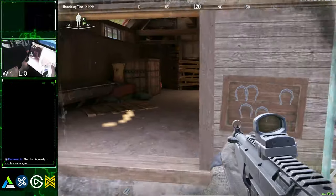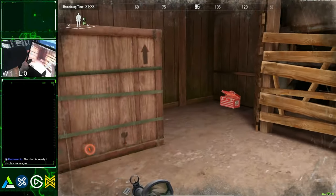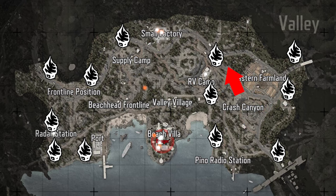Barn spawn. For loot mode, head straight inside the barn where you spawn and loot it. Then head to RV Camp using this route. Before heading that way, check for enemies from this spawn — they're either heading directly to you or cutting across the field. For PvP, head for this spawn, then go to RV Camp, then the sniping hill cliff, then factory or Villa depending on where the gunshots are coming from.